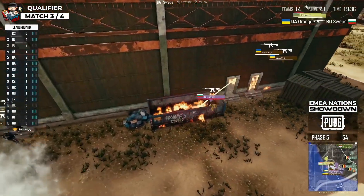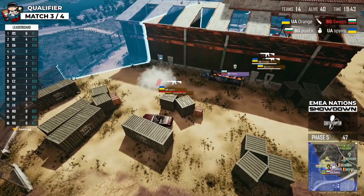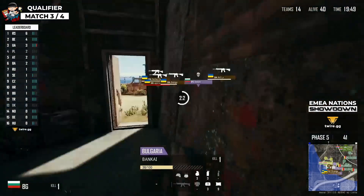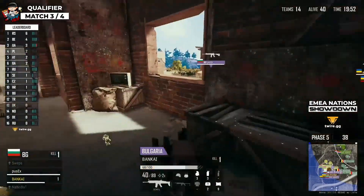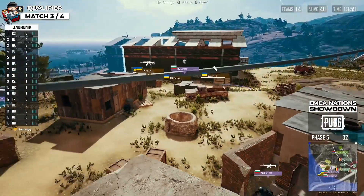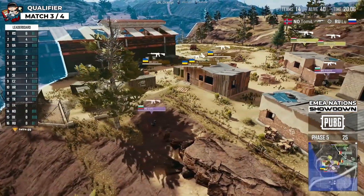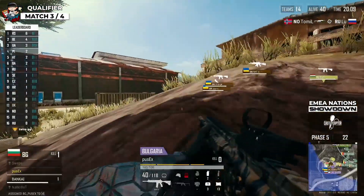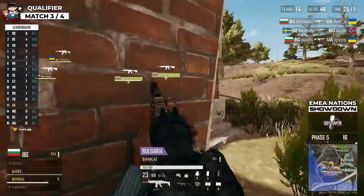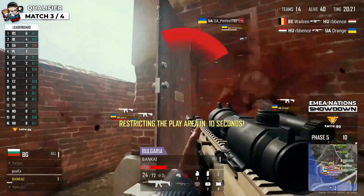A nice hit on Swept but he keeps his life near the dumpster even after taking huge damage. A molly catches — that's going to be all for Swept, who falls down completely. Spider has been knocked down at the same time. Hungary is still waiting on the north, and Belgium is very eager as well. Ukraine will do the revivals — Pusek is holding a different angle, and it's just a matter of time before Ukraine moves toward the rest. Bulgaria sweeps in — Puse takes down Spyro's heart and he goes down to Bankai.